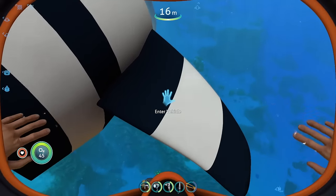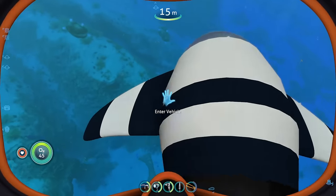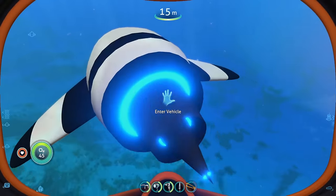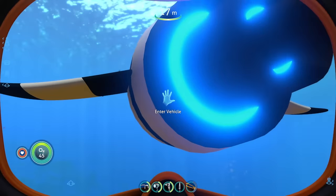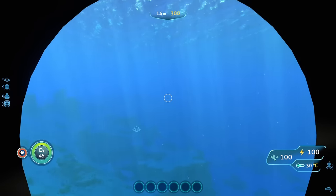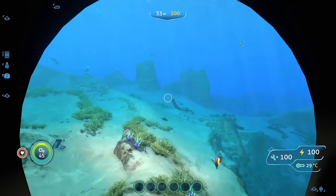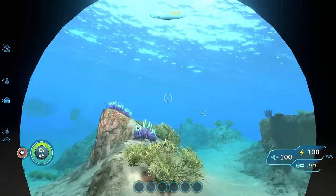We can see the vehicle battery on the right-hand side, on this little wing right here, and the other one's going to be on the other side. So we got two vehicle batteries, upgrades on the back, and we can just enter like so. It's got a tiny cockpit. Base speed of 300 and it's pretty fast — this thing is speedy.